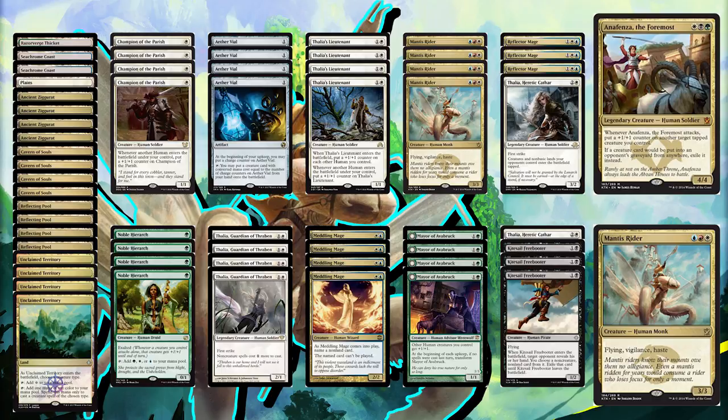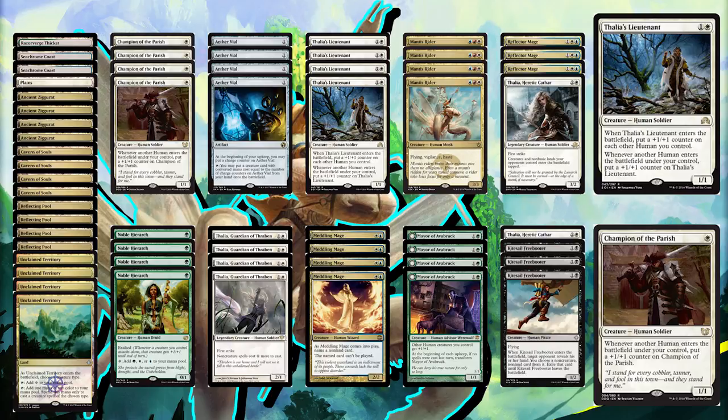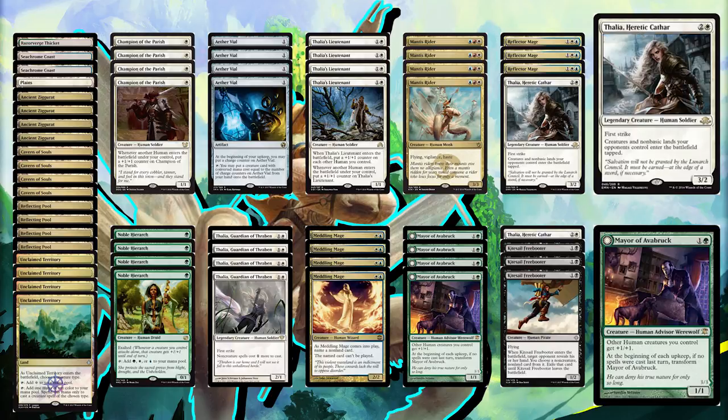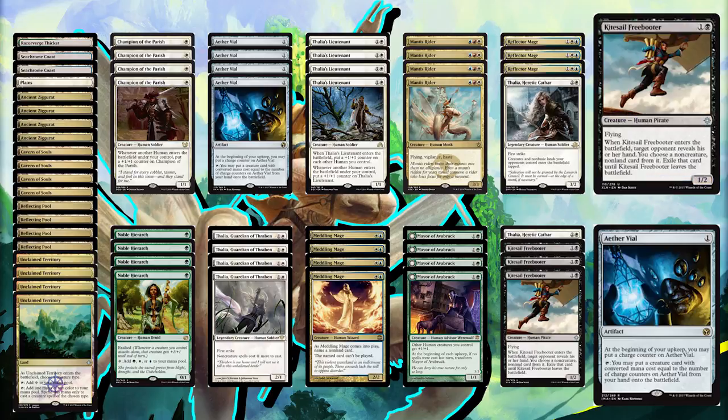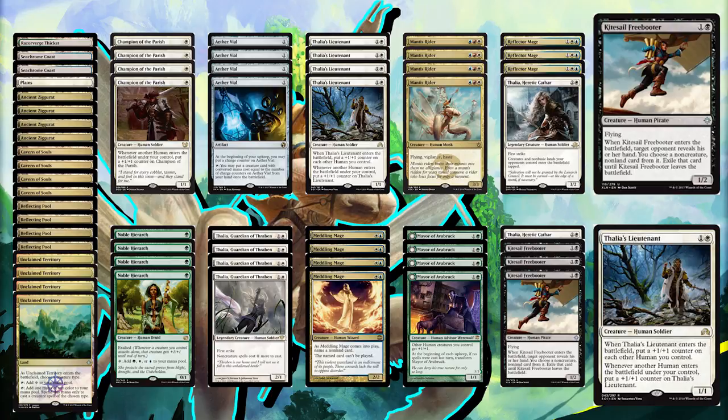A lot of the cards in the deck overlap with a traditional human deck, like Champion of the Parish, Thalia's Lieutenant, both Thalias, Mayor of Avabruuk, Reflector Mage, and Aether Vial. Ixalan also brings us another new card, Kite Sail Freebooter. For 2 mana you get a 1/2 flyer. This card doesn't really jump out as amazing at first, but it's actually quite good, especially considering its interactions with Champion and Thalia's Lieutenant. The metagame seems to have a lot of non-creature cards, so that's why we have 3 in the main deck and 1 in the sideboard.